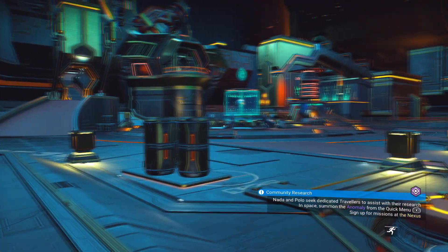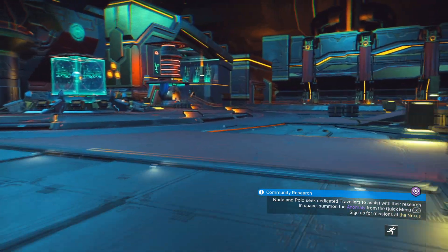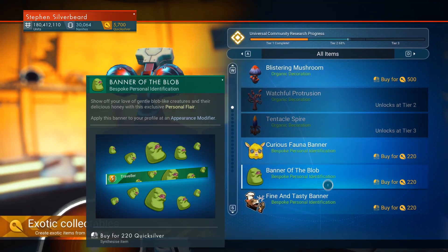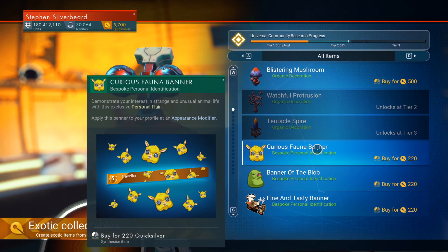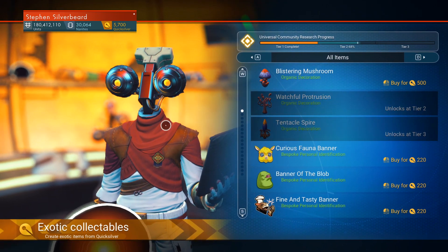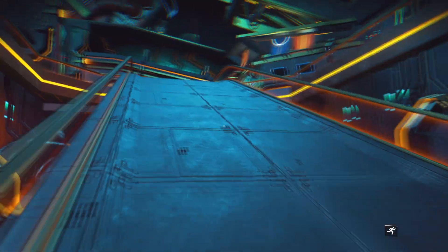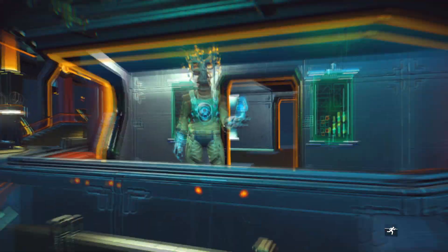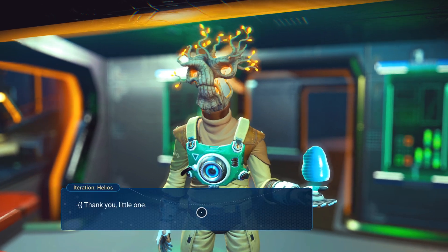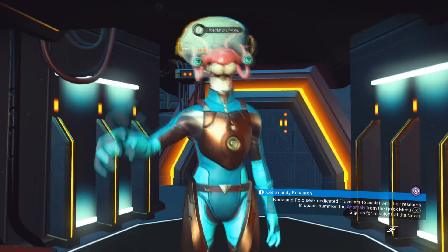Here we are. The community mission is now halfway through tier 2, so things are happening relatively quickly. Checking Quicksilver — the banners have been completed. Last time I checked they hadn't been, so we're now on a blistering mushroom, a watchful protrusion, and a tentacle spire. Makes me wonder if these were fixed because I think that mission had gone backwards due to the release of the mech update. Talking to this guy got another 200, 500, 400 nanites — talking to these NPCs more often will make a difference.